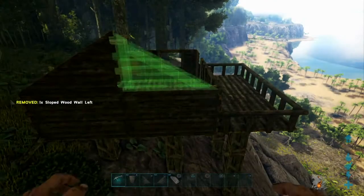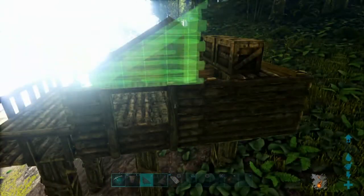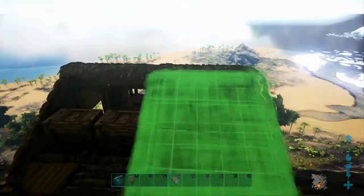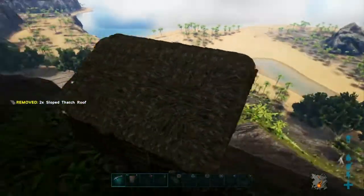Now all of that is done — the roof. We'll place some sloped sides down and then mount the thatch roof atop them. Thatch is not a strong material at all; I wouldn't recommend it if you're building this on PVP, but it serves a nice aesthetic purpose when placed in conjunction with wood.